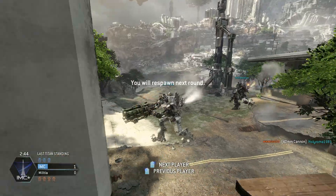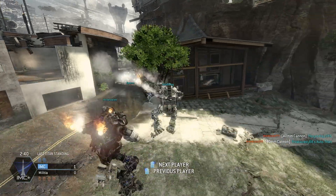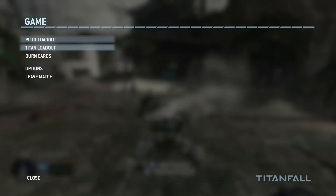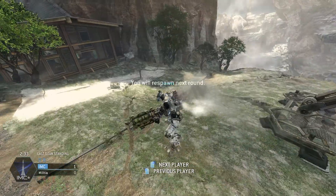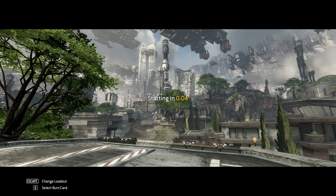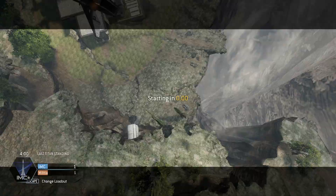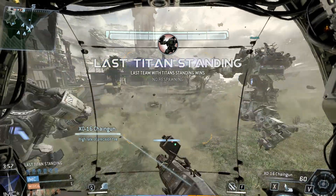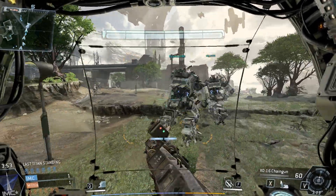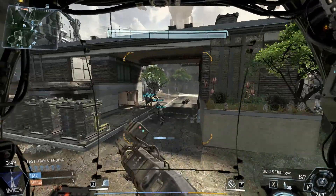I'm playing Last Titan Standing, the new mode introduced in the February beta. Every pilot starts with their Titan, and the team that loses all its Titans loses the round — first team to win four rounds wins the game. Fighting Titans is hard and unpredictable; you need to keep notice of your HUD and the environment. You can hear the footsteps of enemy pilots when they try to rodeo your Titan, and once they start burning your circuit you get a warning on your HUD, prompting you to disembark and kill the enemy pilot.